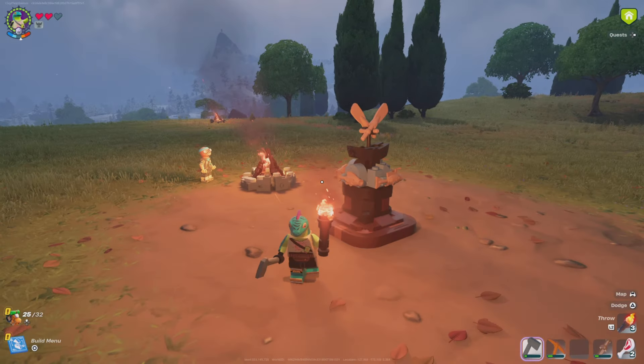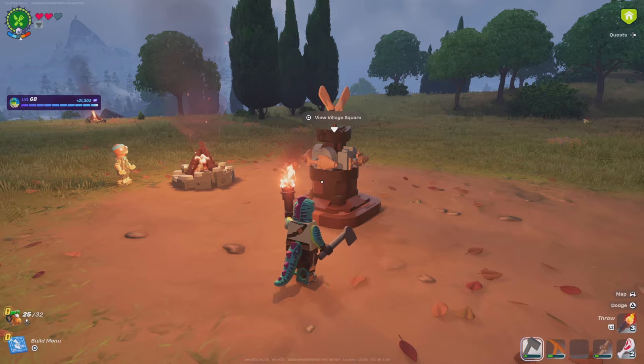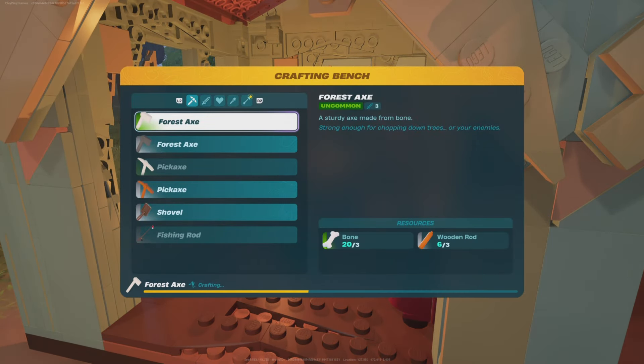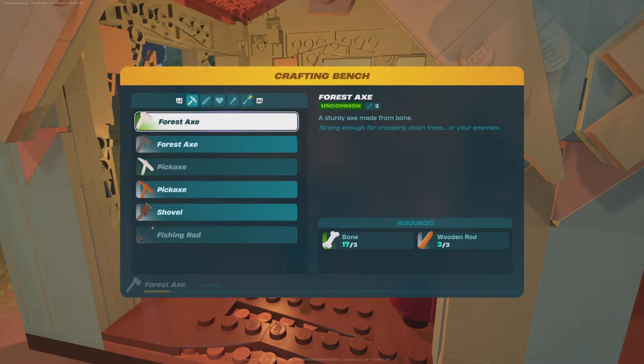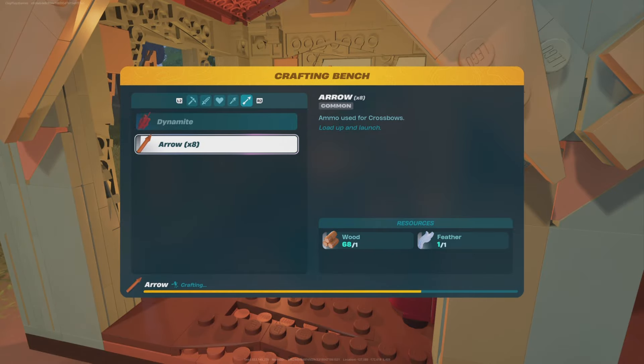I also have plenty of vons — wait a minute, vons, get over here! I just now realized I can do this with no problem. For those that don't know what I'm doing, I'm about to feed this sheep 50 vons and hopefully get a buttload of wool. Okay, cheapskate.